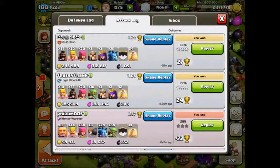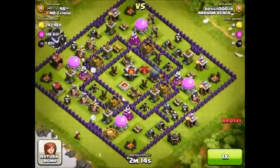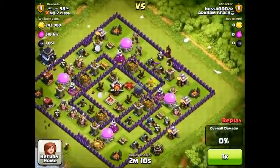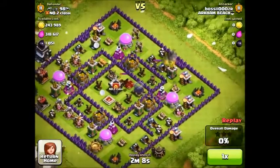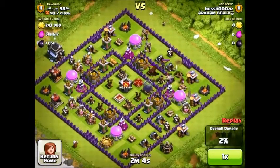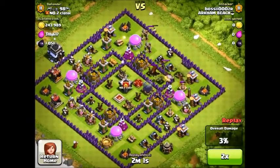I used my level 4 hog riders I just got today. I sent in a few of my hogs to get the Clan Castle troops and the Archer Queen's attention, lured them out, and killed those.